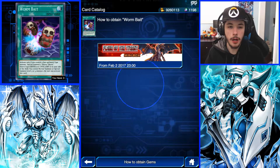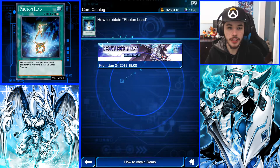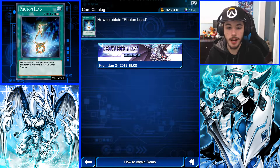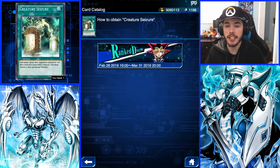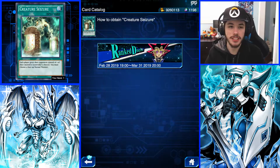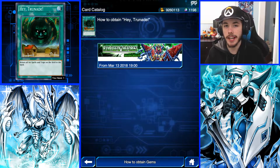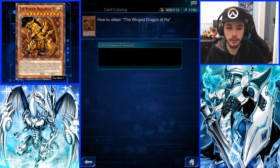To get Worm Bait, it is from the Flame of the Tyrant minibox. To get Photon Lead, it is from the Red Essence and Contrast minibox. If you want to go for Double Summon, I think it's from the Chaotic Compliance box. For Creature Seizure, this is a Ranked PP ticket — check your SR Ranked PP tickets and see if you can get a copy. Hatred Aid is from the Rampage Forest minibox, and Anti-Magic Arrows can be obtained from an SR ticket. Golden Ladybug comes from the Primal Burst box, and the Winged Dragon Ra is a Lifetime Mission reward.